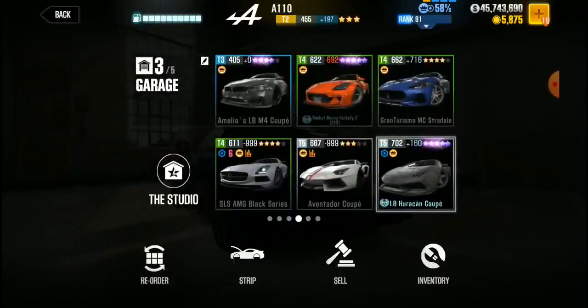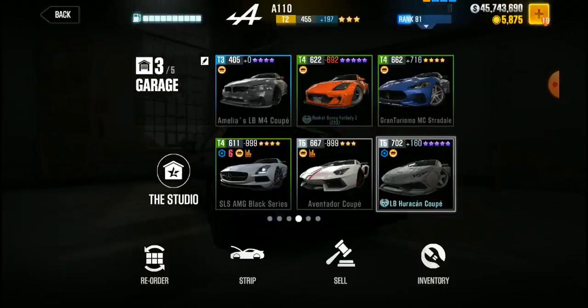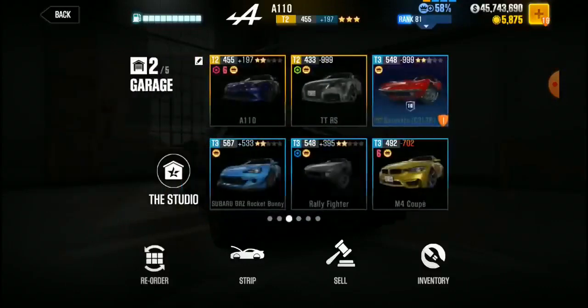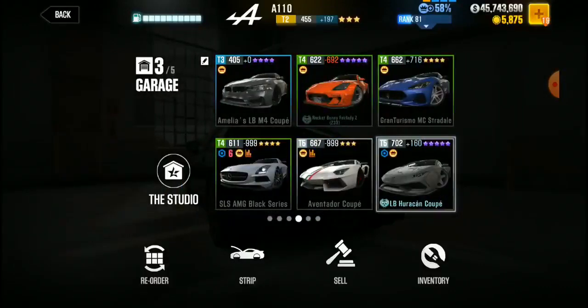When you get to the Elite cars, or when you get to the Boss cars, you get one chance to race. The LB Huracan Coupe is a fast car and I like it.